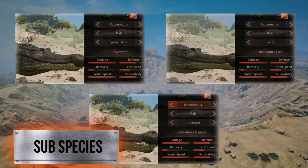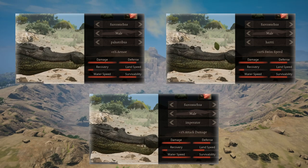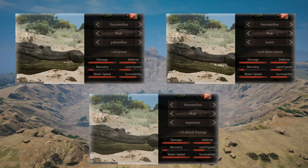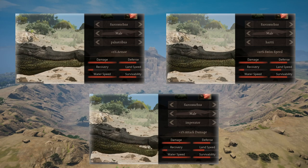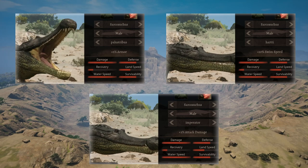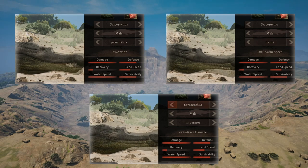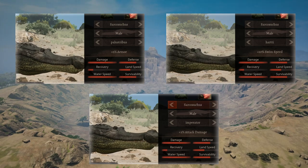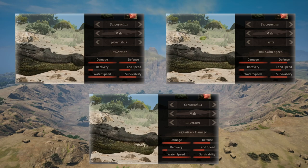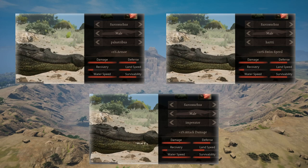Sarkosuchus has the potential to dish out one of the highest damage outputs among the carnivores, meaning the attack subspecies are kind of pointless to choose since the damage potential is already pretty good. The Sarkosuchus HP, however, falls low even among the low tiers. Talking about default stats, this means that the Sarkosuchus is the very definition of a glass cannon, highly focused to be an ambush predator. If you want a definitive answer on subspecies, I would go for armor, since it's more flexible and not limited to one terrain.